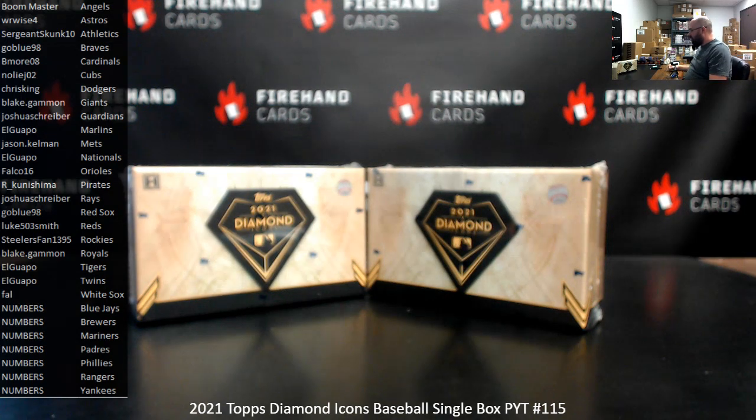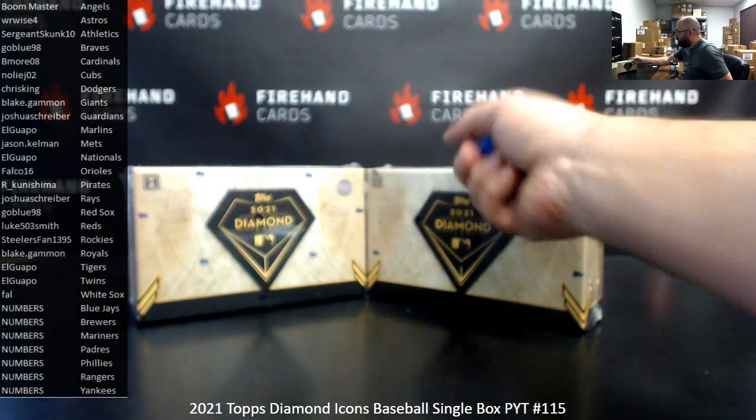I've got two loose boxes here from our existing case that we're going through. One of the boxes we'll use now, the other box will be marked for break 116. We also have a numbers filler to run, so we'll roll the die. The roll of the die will determine not only how many times we'll randomize the list of participants in the numbers filler for the seven remaining teams in this break, but also which box we'll use. If we roll odd, we'll use box to the left; even, box to the right.